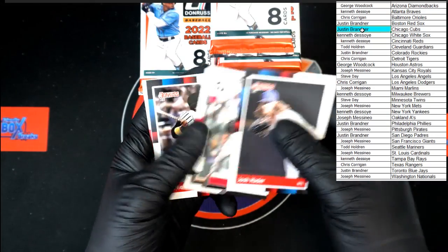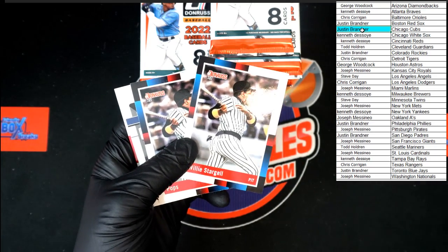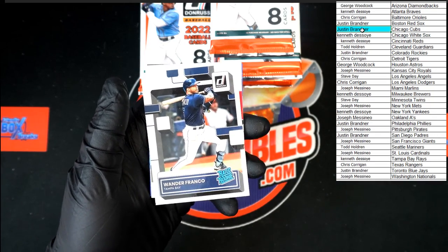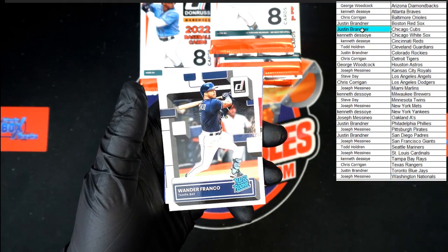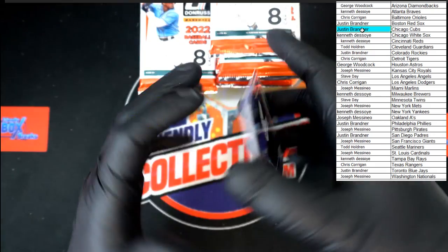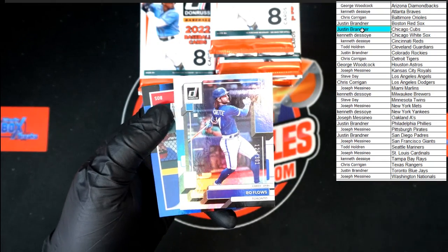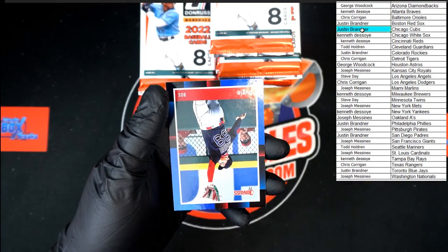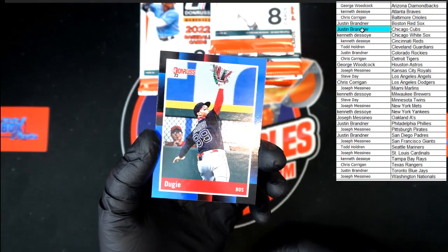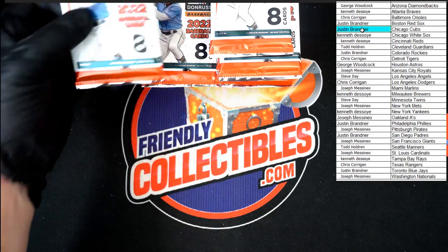Hater, Nola, Stargell, Pops - that always gets me in a pack when you see something like that, that's awesome! Oh there we go - Franco rated rookie going to the Rays, that will be going to Ken D, congratulations! Marty - another silver bow flow nickname insert, this is numbered 126 of 301, going to the Blue Jays, that will be going to Justin B. Oh, and a Red Sox one - Verdugo going to Boston, going to Justin B as well. Very nice - good pack, very good pack.